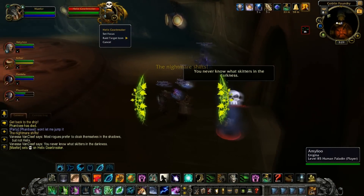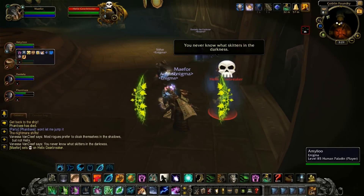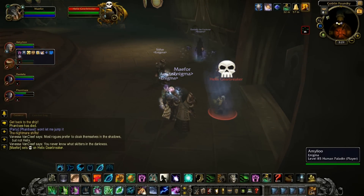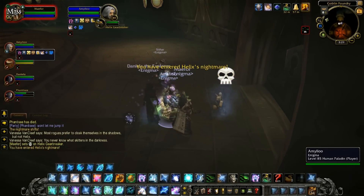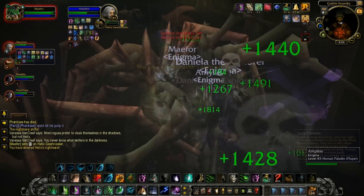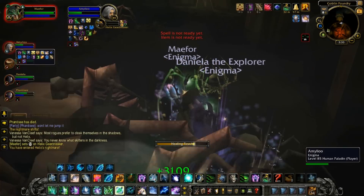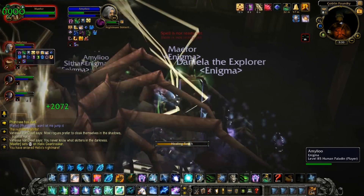Once defeated, Vanessa will spawn again for a few moments and introduce you to Helix's Nightmare. The room will become enshrouded with shadows as you begin to fight Helix. You'll want to tank him by the door, as during the fight a bunch of spiders will spawn throughout the room and aggro the group. The easiest way to deal with them is to AOE them down as they reach the group, as they will continue to come while Helix is still alive.